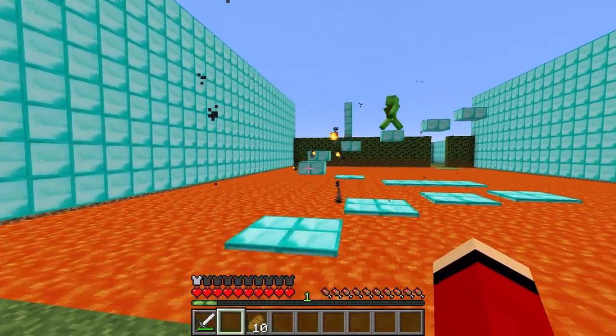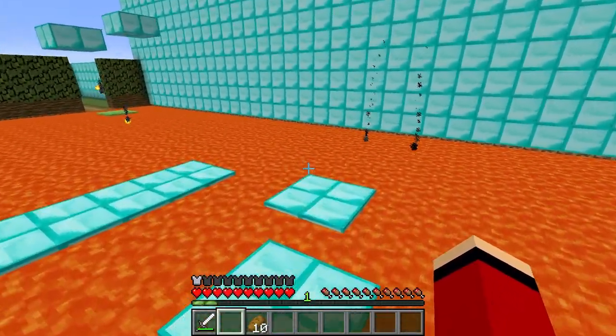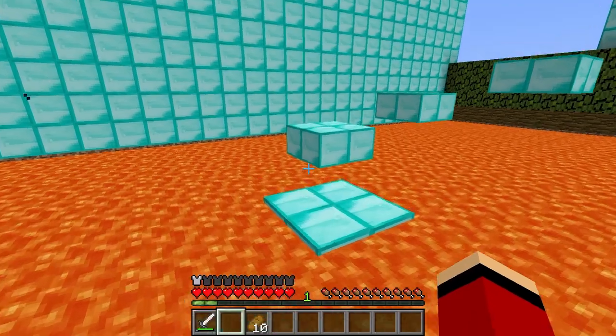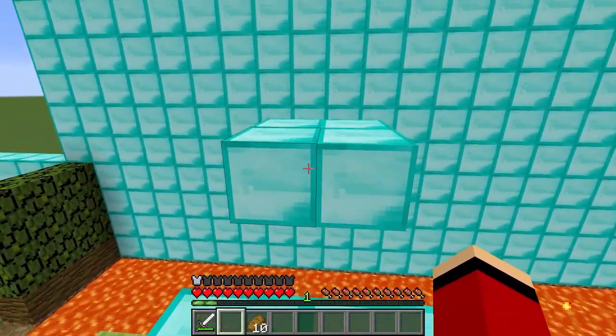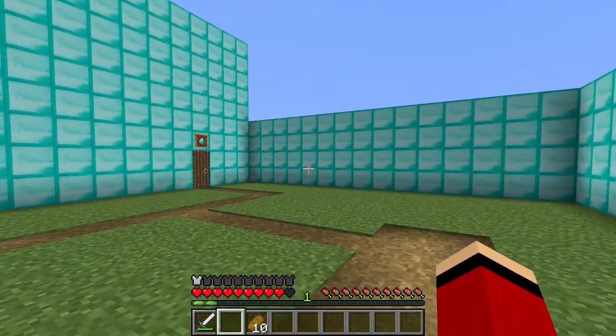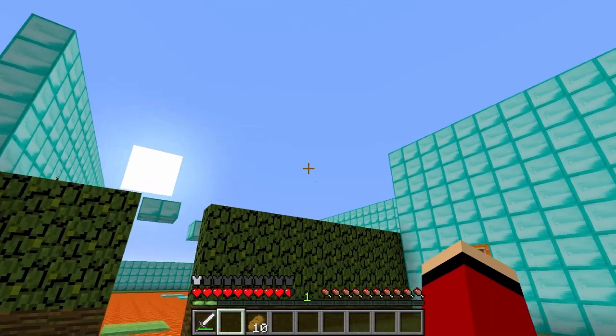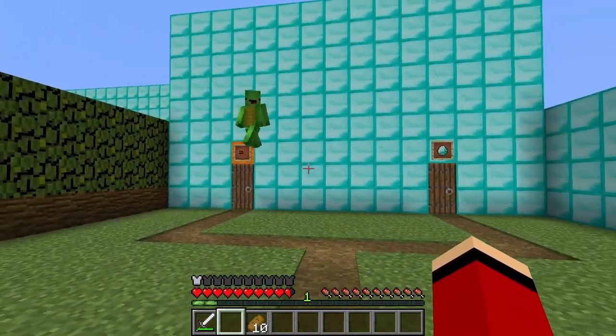Good luck! This place is awesome — it's a lava parkour course, right? This one is super tough! I can tell. Careful! One slip and I'm a goner. Yikes! Keep going! Almost there! Look out! Yes! Woohoo! I did it! That was a lot of fun! Good parkour course, Mikey.